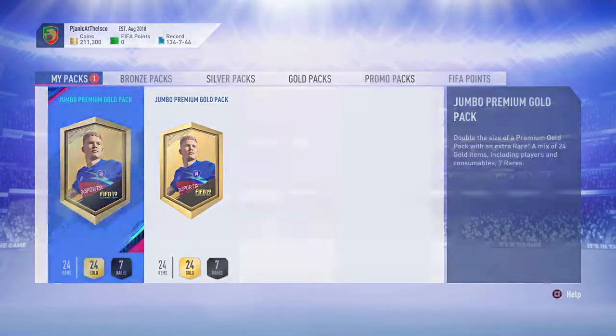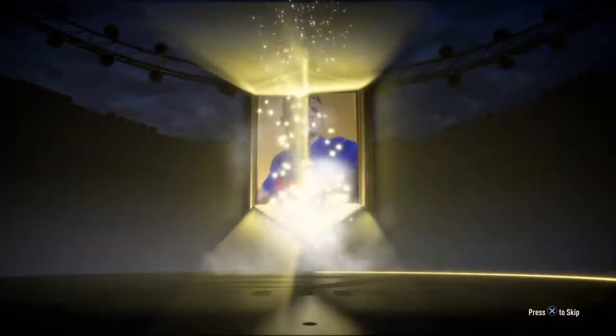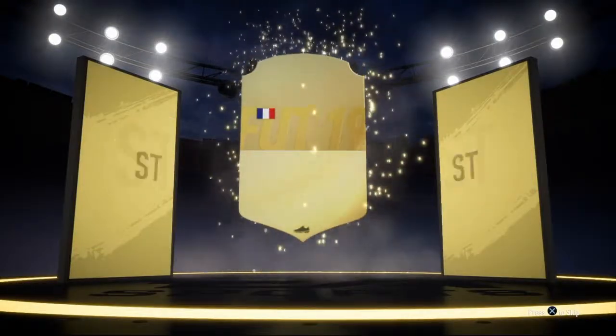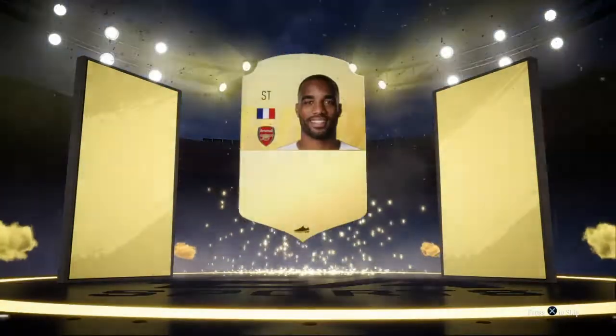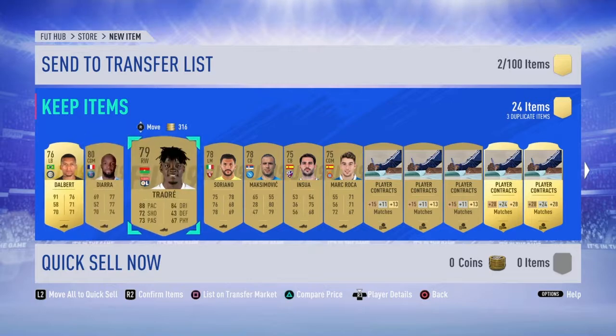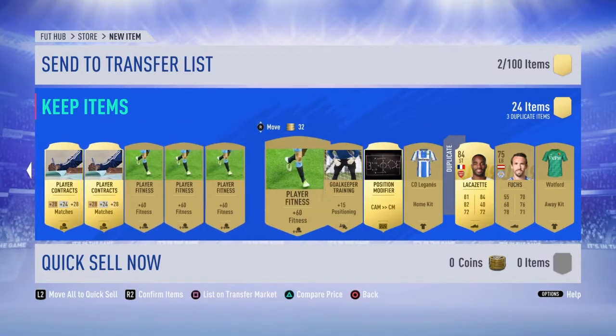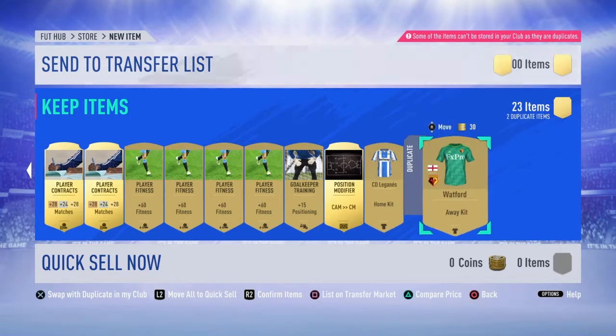We've got the two 15k packs now. Can we get anything out of these two? Nothing so far. Oh, it's a board! French striker, Lacazette. That'll do. It's better than an 82, it's obviously a board. We've got the rare players in there as well. Good old Watford kit. Let's send all of that to the club.